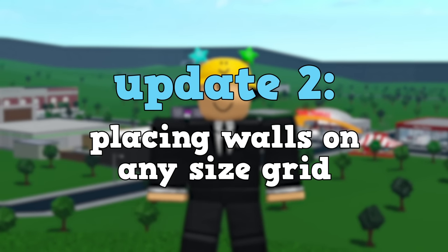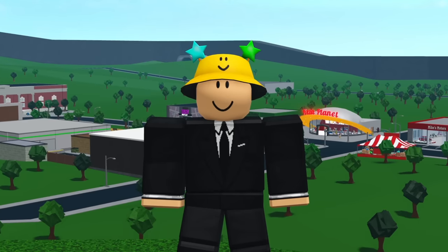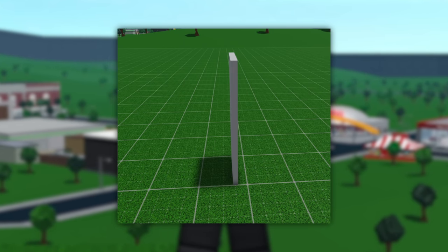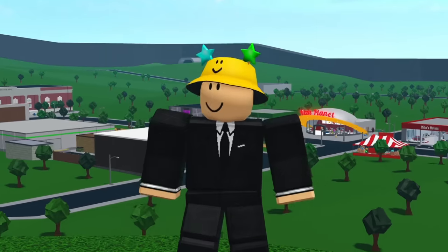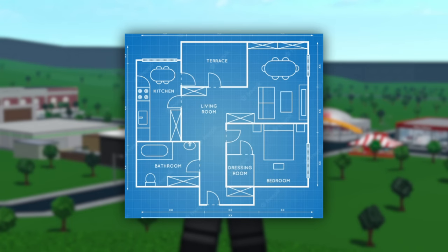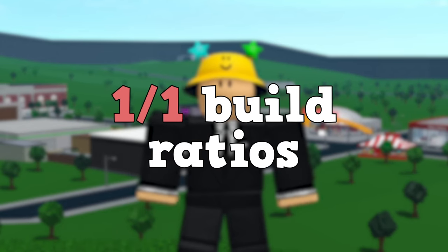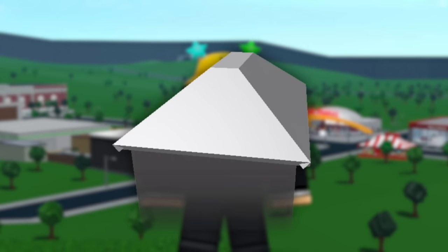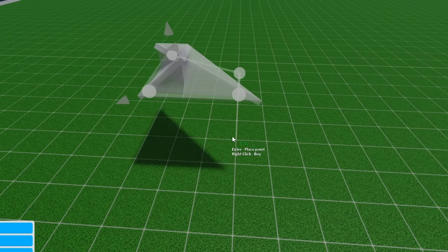Update two is placing walls on any size grid. Whenever you change your grid size the walls will snap to the selected grid instead of the large grid size. People that use real life blueprints would love this because it would make one-to-one build ratios possible. For this to work well, roofs would also have to get the update because right now they can only be placed on the large grid size.